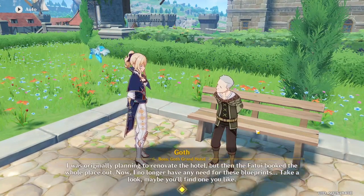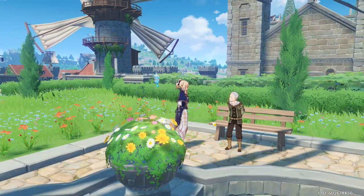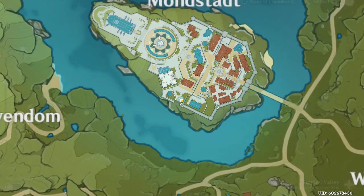There's this first guy, Gaw. He's in Mondstadt and he sells these four items. They're pretty expensive. On the map, he is right here on the southern end of Mondstadt, on this pavilion by this fountain.